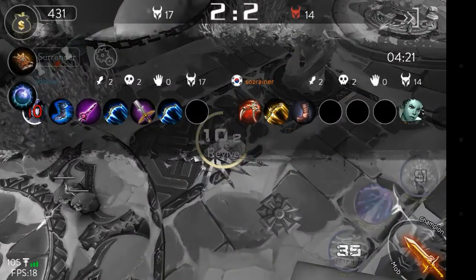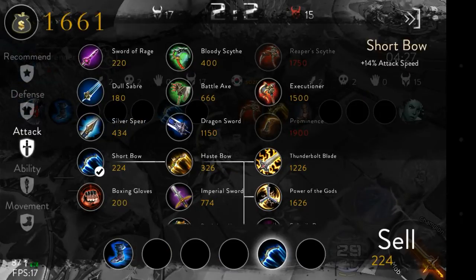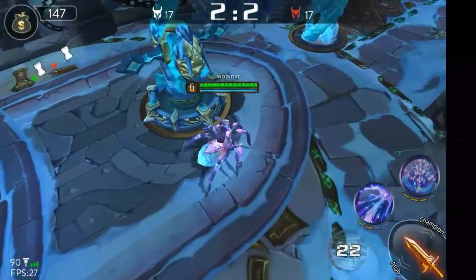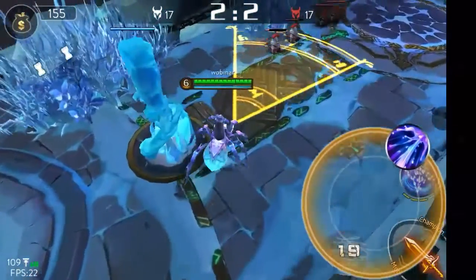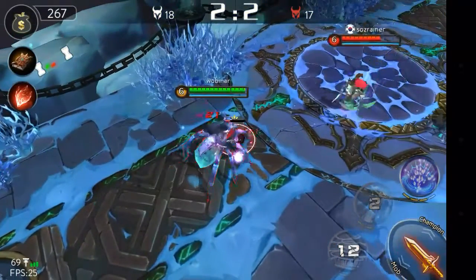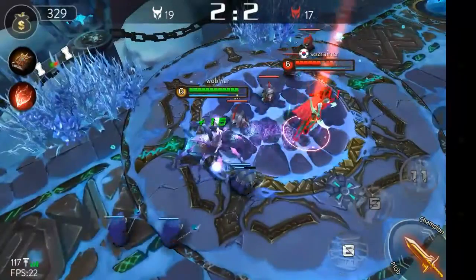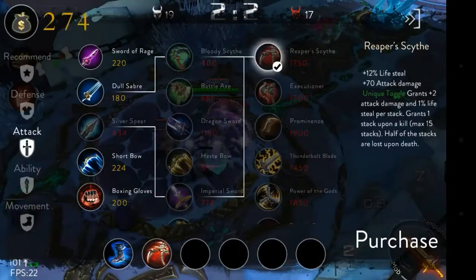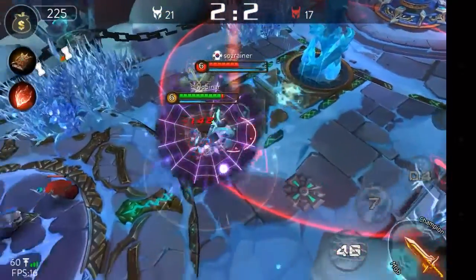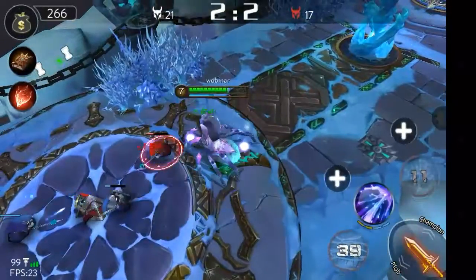I was expecting to stun the enemy and attack the tower without problems, but I failed to notice I was being targeted by the tower because the enemy was wrapped in my web. Since the web applies a poison, it was registered as if I was dealing damage to the enemy, so the tower prioritized me. Also, when an enemy is in your web their movement speed is reduced by 50%, and if you poison them it's reduced by an additional 30%, for a total of 80% movement speed reduction — very good for ganking and escaping.